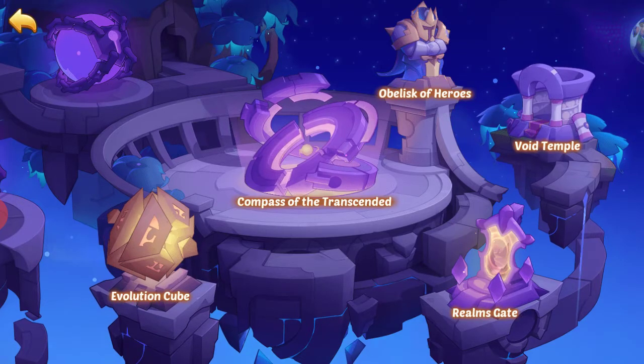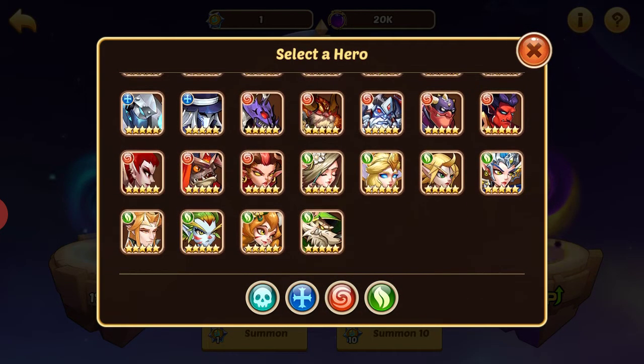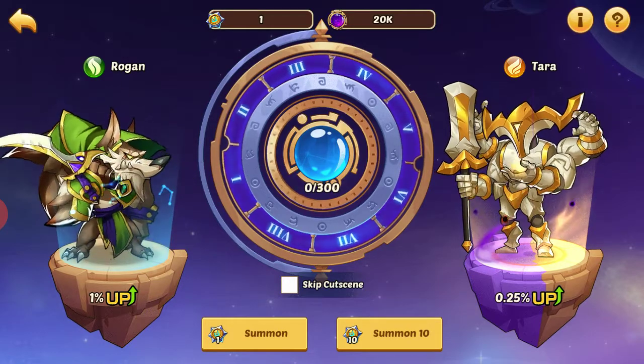Then you come into the Compass and choose your regular faction hero — we're going to choose Rogan. You can also choose your light or dark hero, but I really don't need any light or dark heroes right now. I'm currently building Mim and Belrain, and I can get those in Trial of the Champions, so I don't really want to waste these here. I already have E5 of all the others, so we'll try Tara for now.